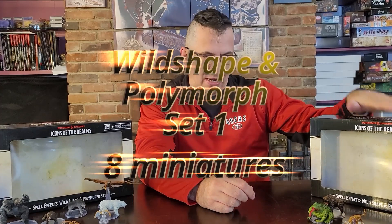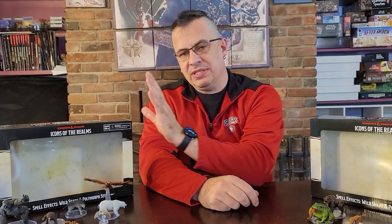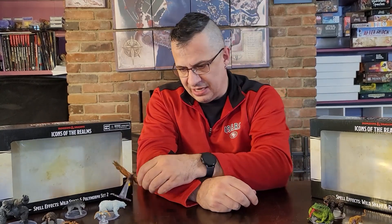So that's the Wild Shape and Polymorph Set 1 — eight figures from WizKids. And then from WizKids on this side, we have Wild Shape and Polymorph Set 2. This one only has seven figures, but it's got a couple of bigger figures in it.